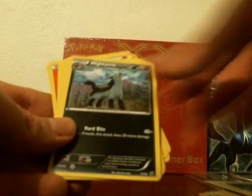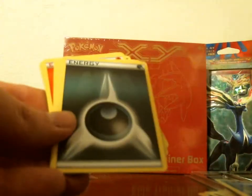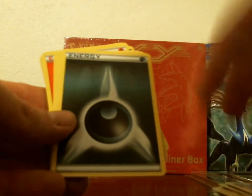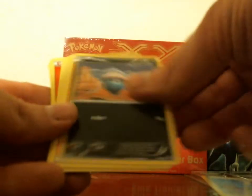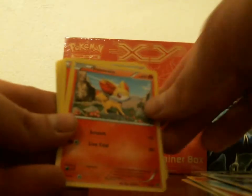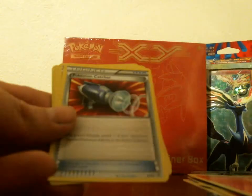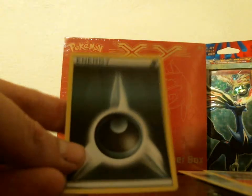Pokeball, Darkness, Mightyena, Braixen. I'm not sure which Braixen is better — I'll have to look, but I really don't need to use it since I'm using a Rare Candy. Darkness, Furfrou — that one's different than the other one. Inkay, Fire, Fletchling, Darkness, Switch, a Fennekin, Fire, Pokemon Catcher again, another Poochyena, Darkness, another Tierno, Braixen, and a Darkness Energy.